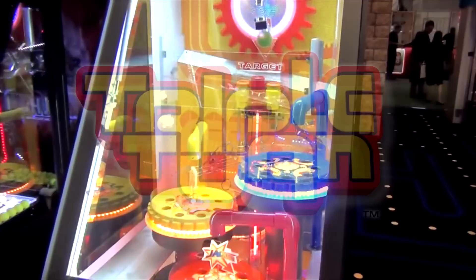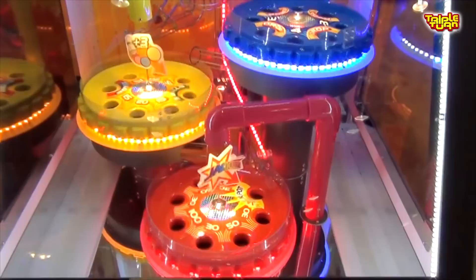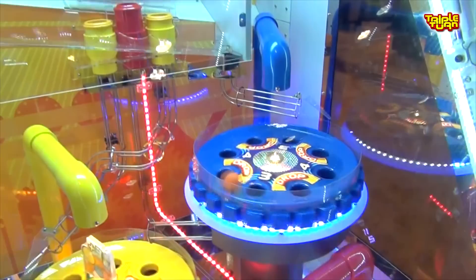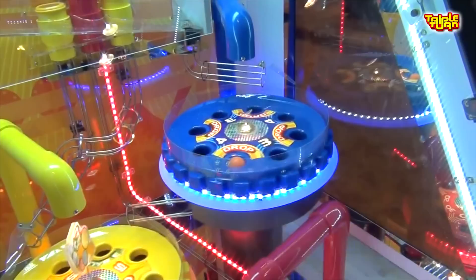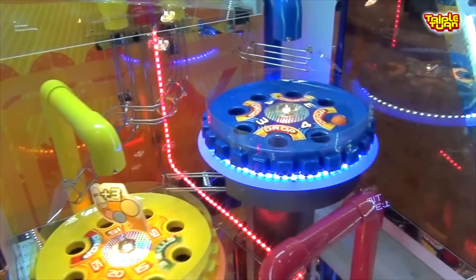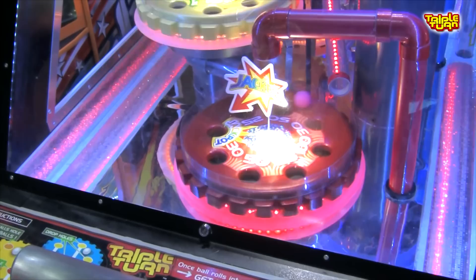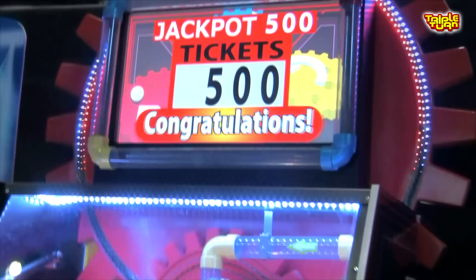Triple Turn has players aim to launch a ball into one of three color-specific tubes by pressing the lever. Each tube directs the ball into a color-matched rotating gear — the first gear has lower value tickets, the second has medium value tickets, and the final gear has higher value tickets including the jackpot. Players landing in the first or second gear still have a chance at the jackpot, as each gear has openings for the ball to fall into the lower gear. There's also a three-ball opening that releases additional balls for a chance to win even more tickets.